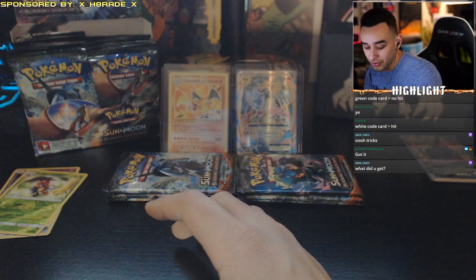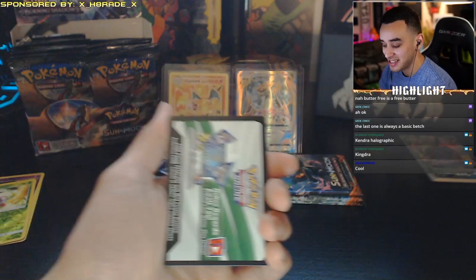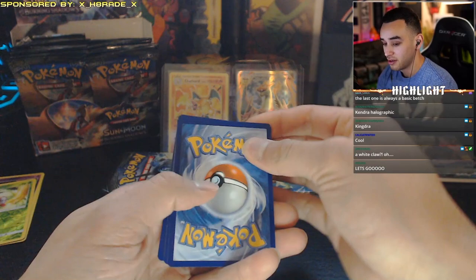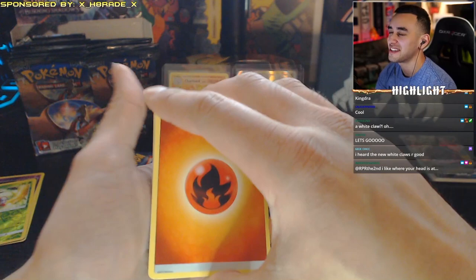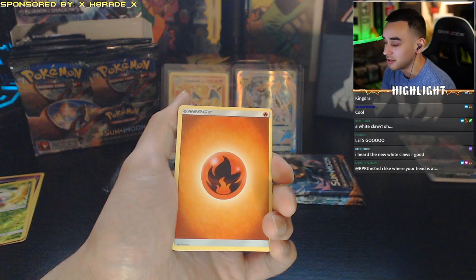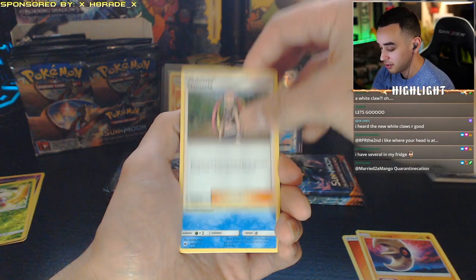So chat theory: green code card equals no hit, white code card equals a hit. So hopefully this next pack has a white code card. Four packs and nothing good. Oh — we got a white card, that's a good sign! White card means we're going to have a hit. Pack four — one, two, three, four from the back, put it to the front, keep it tight, keep it right. I'm going to guess fire energy. Oh it's a fire! First card — fire energy. We've got a Lunatone, a Plumeria trainer card, a Crabrawler...